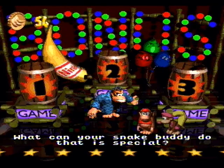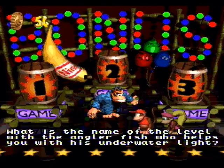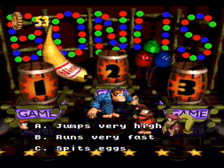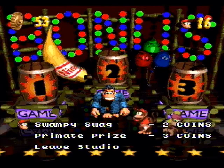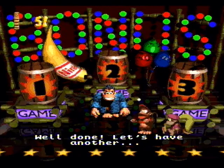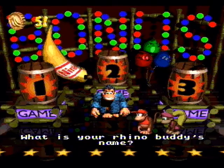Funky's Flights World 3, then Swanky's quiz: 'What can your snake buddy do that is special?' — jumps very high. 'What is the name of the level with the angler fish?' — Glimmer's Galleon. 'Name of the muscle-bound crocodile who guards the toll bridge?' — Klubba. I screwed up on that one. 'How many lives do you start with?' — five. 'What button to team up?' — why are you asking weird questions. 'What's your rhino buddy's name?' — Rambi. Those last ones were all obvious.